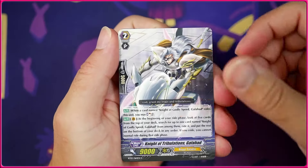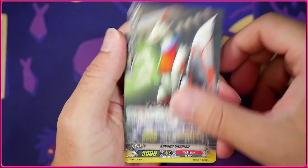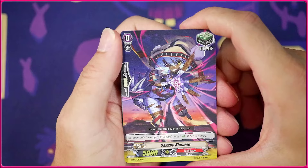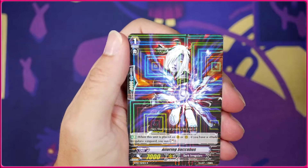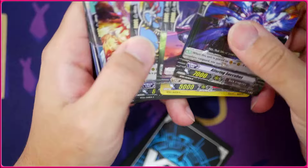Then we've got the Galahad ride chain for Royal Paladin and Savage Destroyer. Really like this heal trigger from Tachikaze — the art looks really cool. We got Savage Shaman and another Alluring Succubus. Really loving the rare foiling. It almost makes up for the fact that we've only pulled one triple rare and nothing else so far.